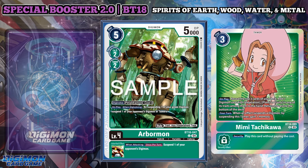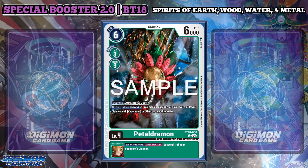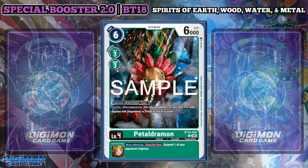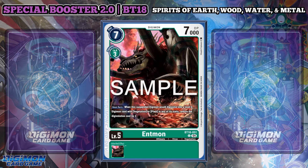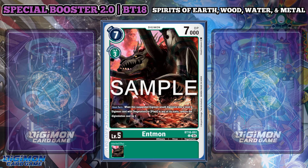I have grown to dislike green's removal aspects because they're virtually non-existent. With Petal Dramon, this Digimon has the same inheritable as Arbormon, but has an on play and when Digivolving effect that allows you to unsuspend one of your level 4 or lower Digimon with the Vegetation or Plant trait. Combine this with Arbormon and you can suspend itself to suspend, then go into Petal Dramon for 1 to unsuspend it. The downside? That's a 3-memory play, which isn't value in my mind at all. Ent Mon provides a reduced Digivolution cost by 2 when you would Digivolve into a level 6 Digimon with Vegetation or Plant in its traits — unfortunately, this doesn't help Bloom Lord Mon or Rose Mon because they are Fairy types.